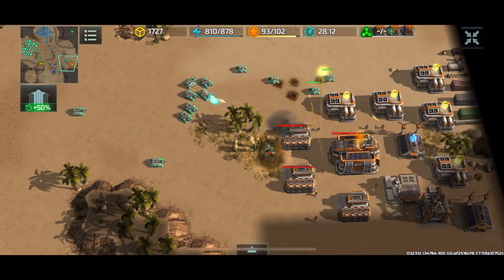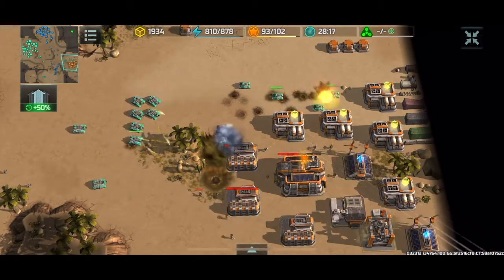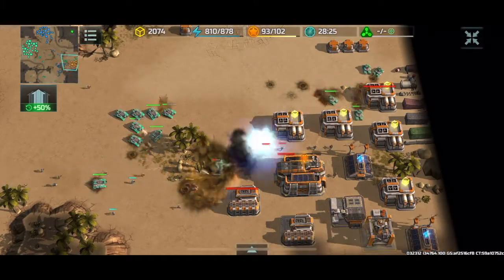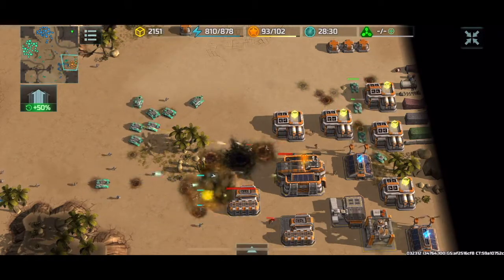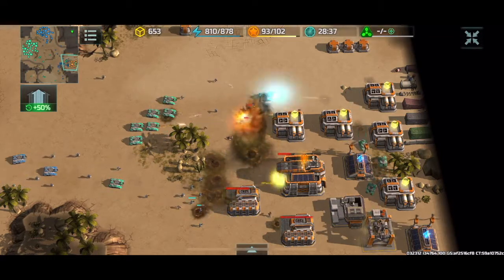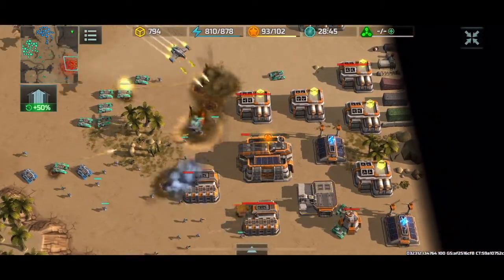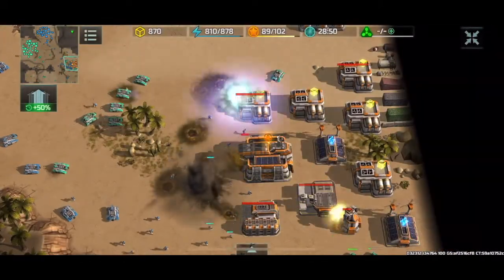I've got a bunch of Typhoons and Zeus tanks. The Typhoons are not going to be very useful in this scenario because there's no aircraft to shoot, but that's okay — I'm moving my Typhoons around to let the heavy assaults target them instead of the Zeus tanks, while my Zeus tanks dish out damage. Infantry is now moving in from Harry Dogg to reinforce my Zeus tanks, and this is just too much for the Orange player. Orange only has a couple of barracks for heavy assault production — this is way too many units to defend off. This is going to be a slow but gradual death for the Orange player.